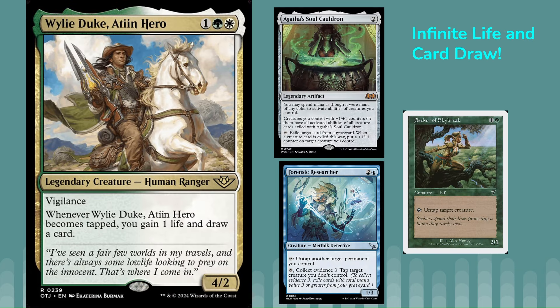Next up we've got Wily Duke — a three-mana 4/2 with Vigilance. It says whenever it becomes tapped, you gain one life and draw a card. So this enables infinite life and effectively drawing your whole deck. The simple combo is just Agatha's Soul Cauldron and Seeker of the Skybreak. If you have a Seeker of the Skybreak in your graveyard, Agatha's Soul Cauldron can give Wily Duke the Seeker's ability to untap any creature, and you just target itself — tap, untap, infinite times, as many times as you want.